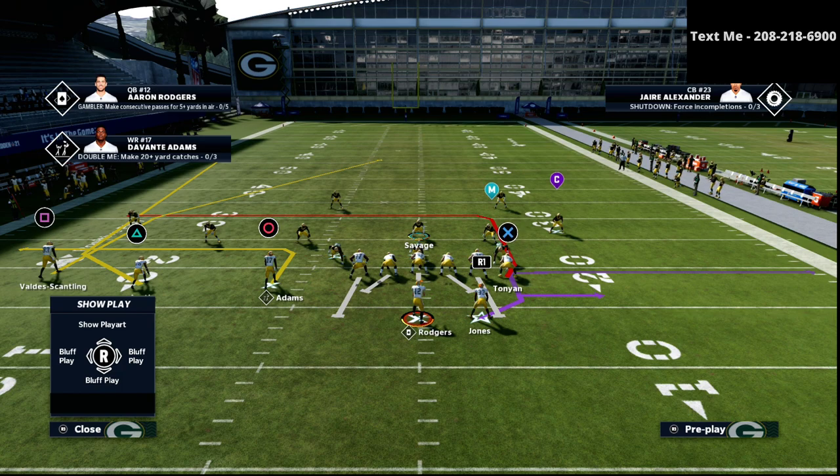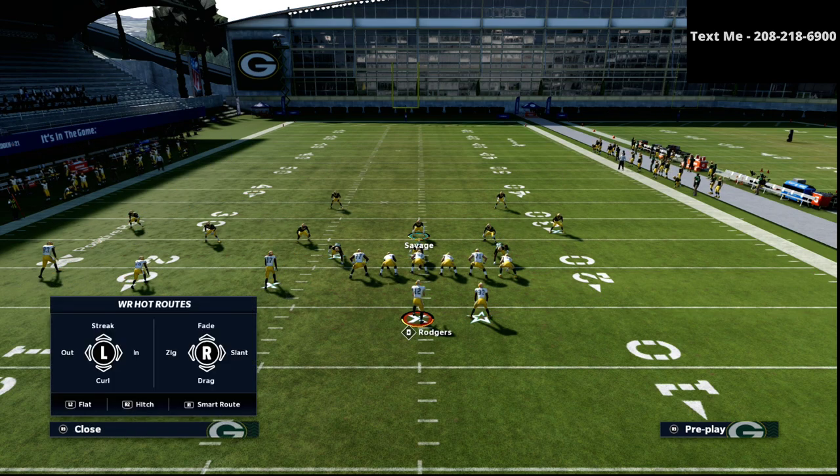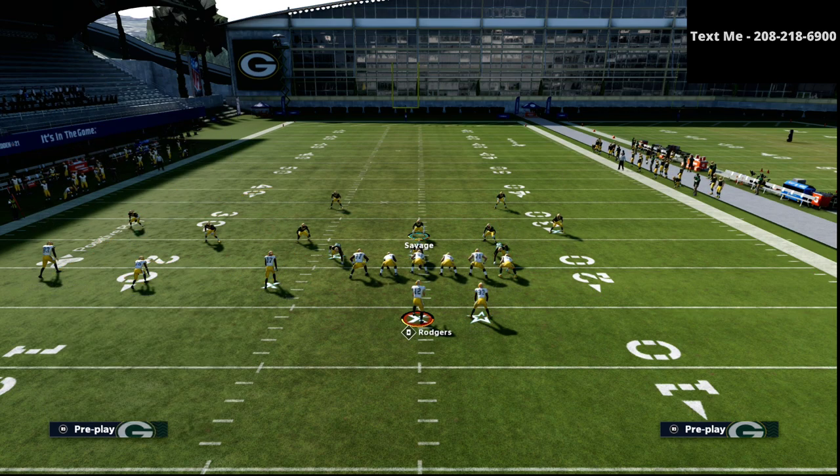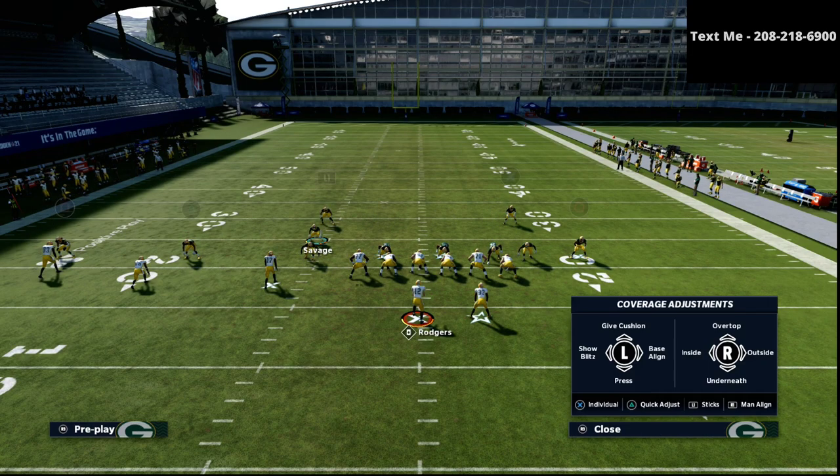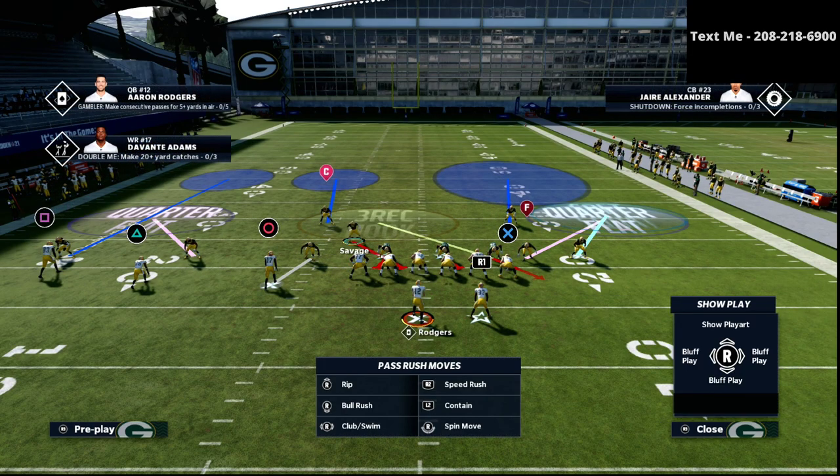Another popular concept you're going to see is Pat's Y-N. We're going to go with that cover two style on the right and cover four drop style on the left side.